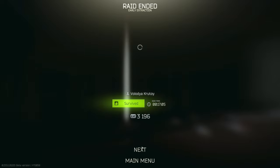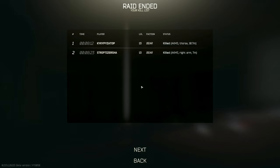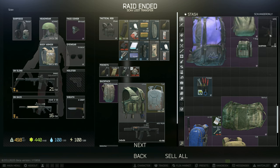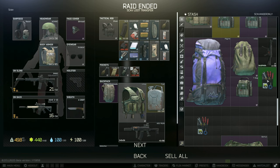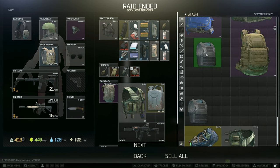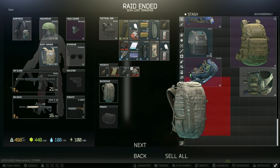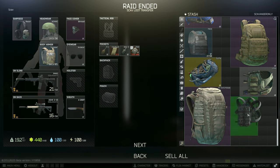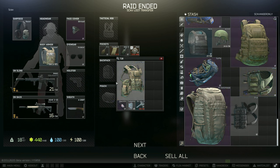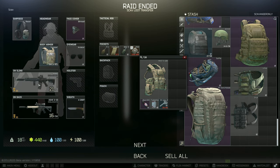A happy little run as they say. 3100 XP for the scav, two Bear kills both level 13 — must have been friends working together. This is what I'm saying: I have so much loot. I need to clear it out a little bit. I'll do that in between episodes. I'll just take every bit of loot and either move it to cash or a scav junk box — that's literally all we're doing.